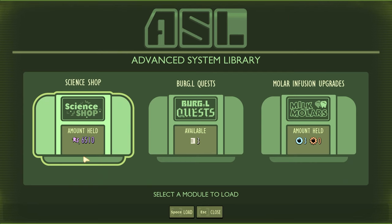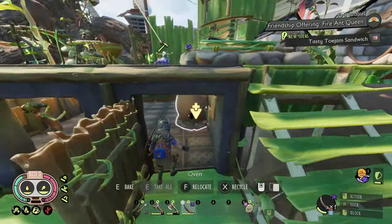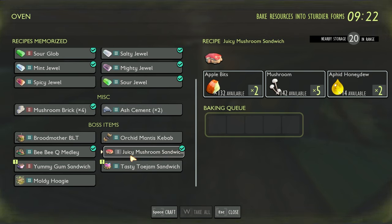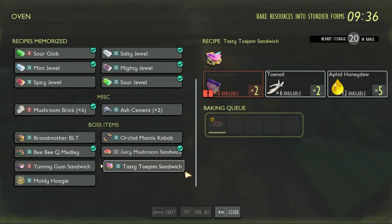Each of them has their own different recipe, and you will need an oven to make all three. Coming over to the oven, you can scroll down and find them. The juicy mushroom sandwich is for the red ant queen — some apple bits, some mushrooms, and some aphid honey; honestly the easiest of the three. Then you need the yummy gum sandwich for the black ant queen: two cookie sandwich bits, five gum nuggets, and five aphid honeydew. Finally, the tasty toe jam sandwich is for the fire ant queen: two donut chunks, two toenails, and five aphid honeydew.